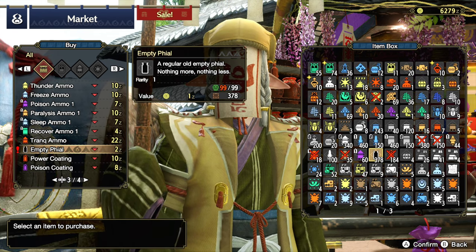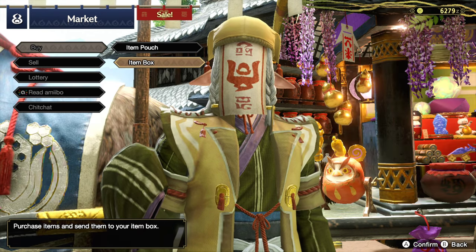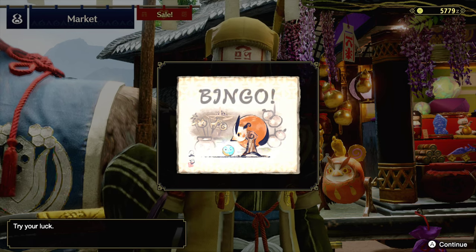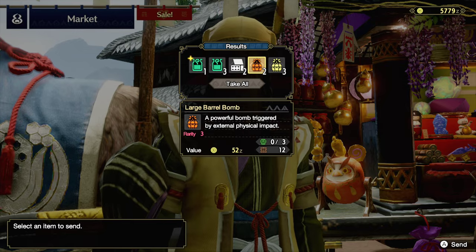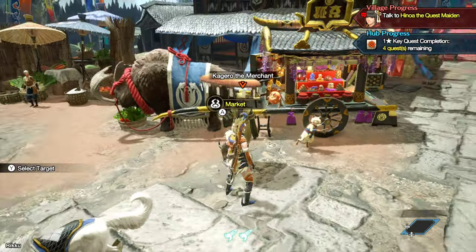We're looking pretty good. We don't need to worry about it too much right now. But we will do the lottery — it is 500 zenny, but you're always a winner. Let's get a few extra items, especially the large barrel bombs. And trap tools? I'll take them. Not too bad. Thanks, Kagero.